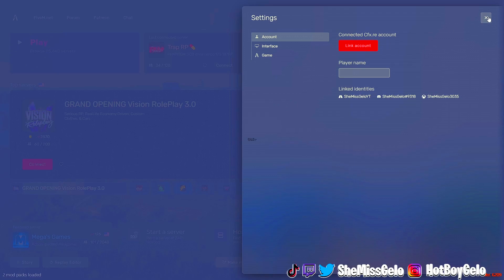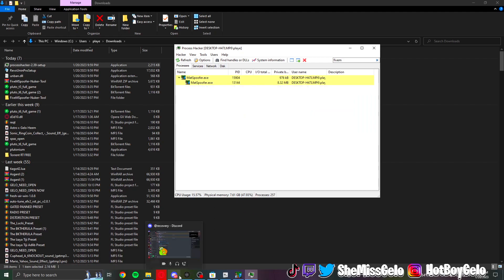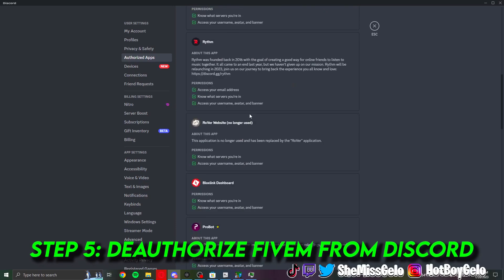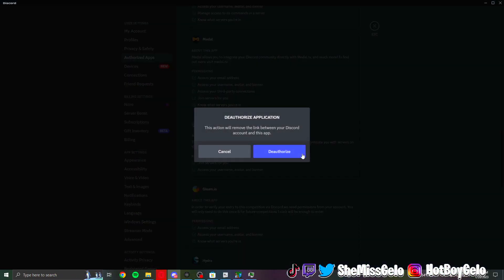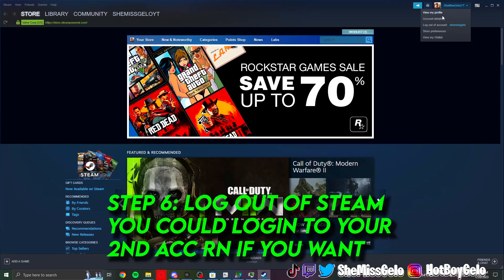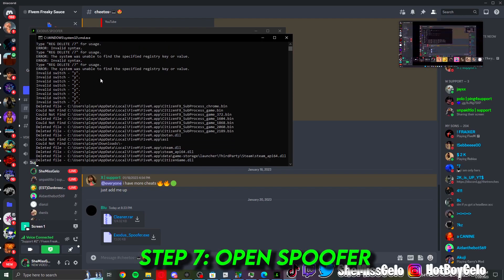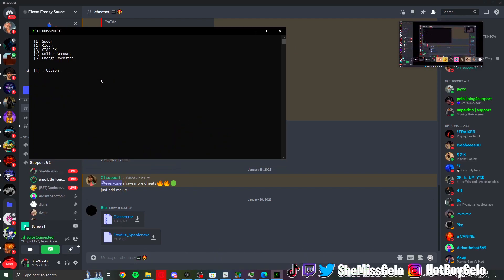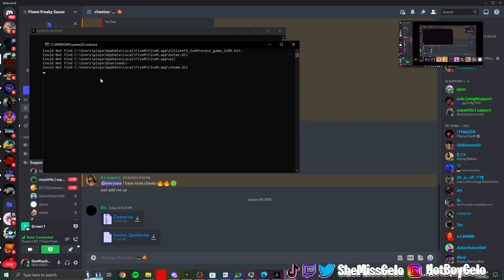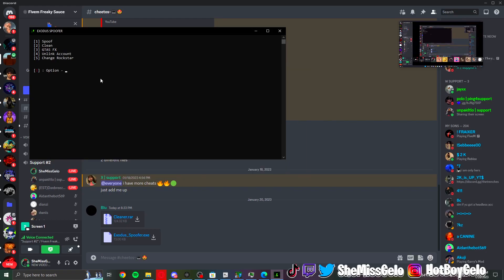CFX accounts don't really matter for anything, to be honest — just sign out of that for right now. Then your Process Hacker is gonna do its thing because you closed your five. Head to your Discord, go to authorized apps, and deauthorize FiveM. That's not hard. Log out of Steam — you can log back in, just follow my steps. Fire up that spoofer, type in one, let it boot up, then type in two and so on.